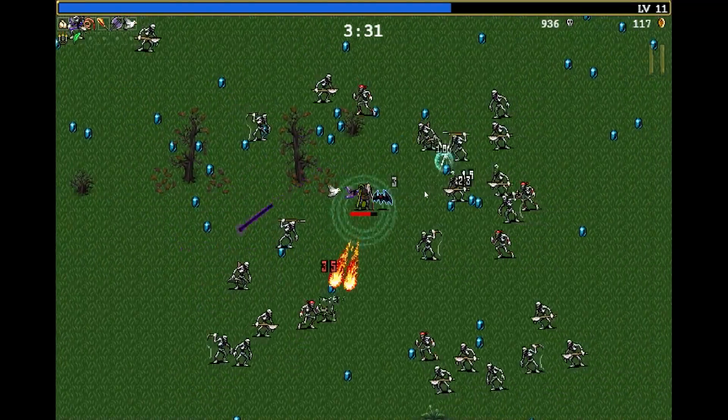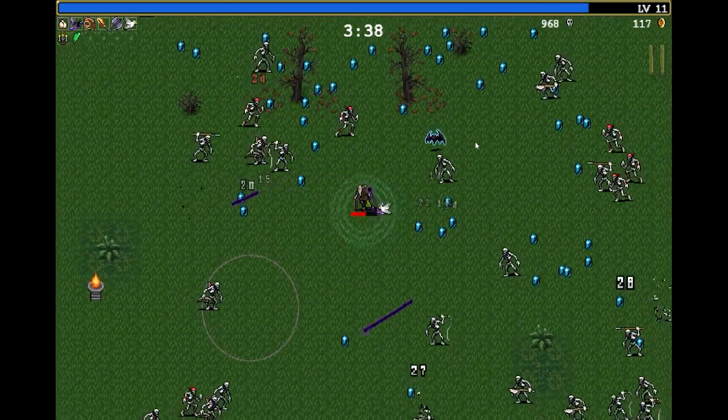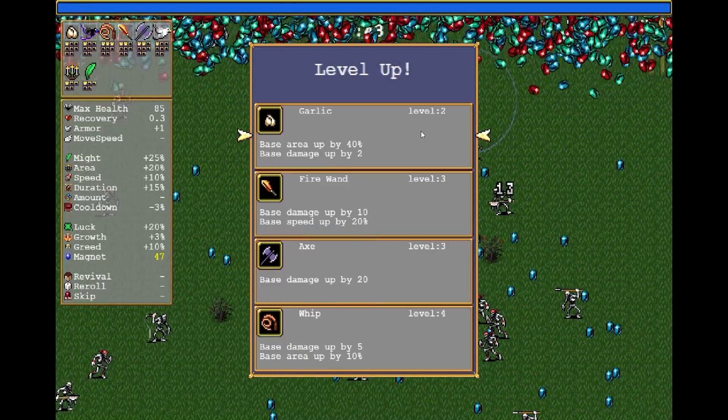I'm gonna focus on what we know can get an ultimate version of itself. But also, when I see bats and stuff, I'm really gonna focus on them. Because they're gonna give me chests and I'm probably gonna need to rely on a few lucky chests in this just to get some easier upgrades, because the enemies come so quick that I can die pretty much instantly.